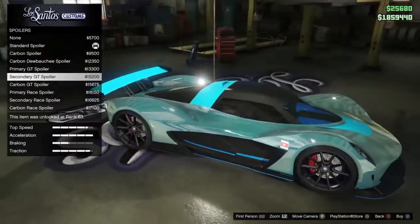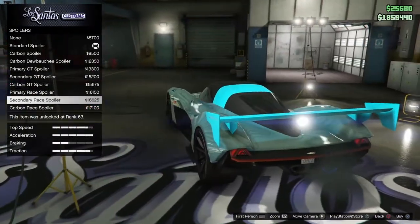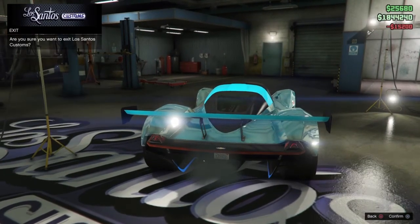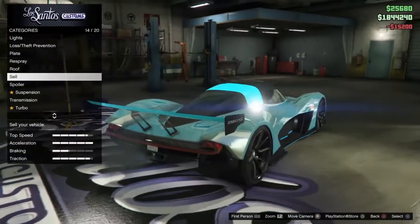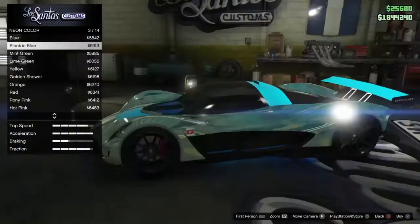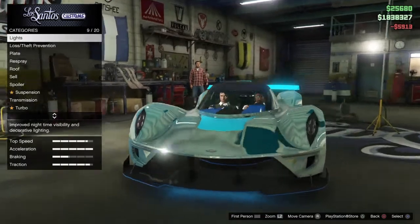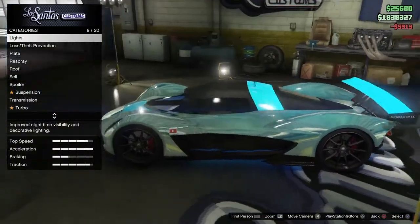That looks lit though. I'm gonna put this spoiler on and we're all done. Let's see — put the lights on electric blue and we're done. That's our car — damn, does it look lit!